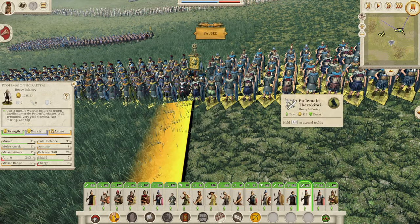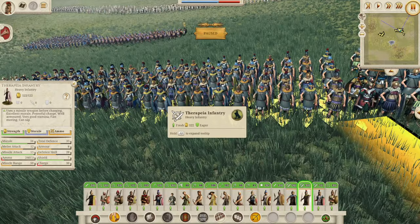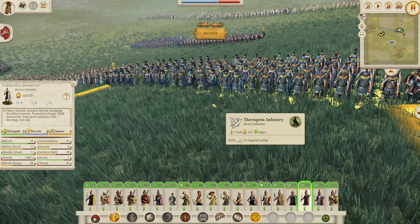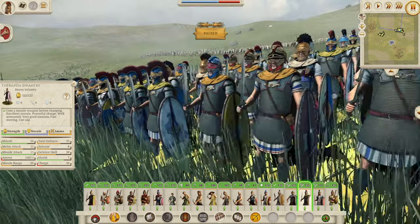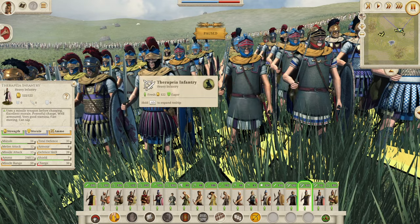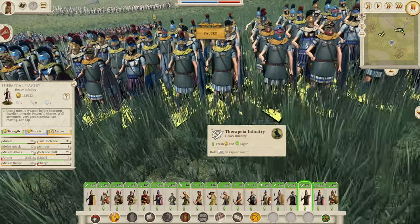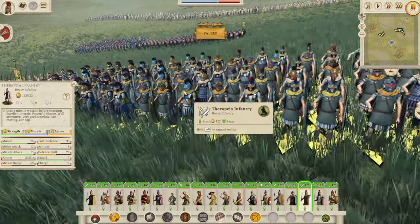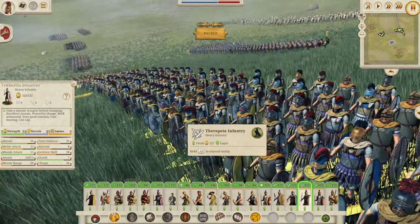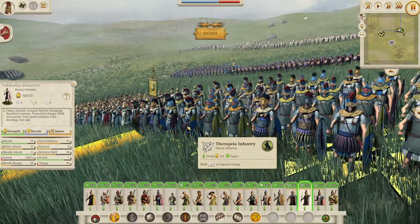On to the Therapeia Infantry. They are pretty much exactly the same as the Ptolemaic Thorakitai, so one of these might get stat changes or might be removed. But these guys look very nice indeed — very cool helmets, all different colors, very blue throughout with blue and gold on the helmets. Same stats as the Thorakitai — a legionary-esque unit that'll throw javelins before charging the enemy. With good morale they'll stay in the fight for a while and do decent damage with that 12 melee attack.